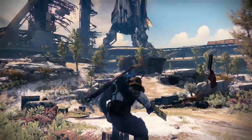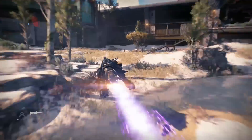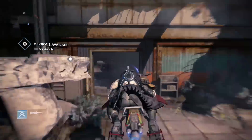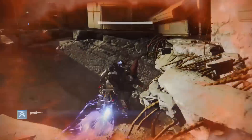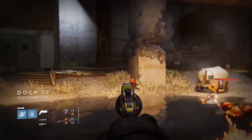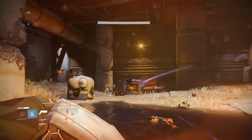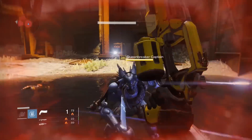Starting off, the first three can be found in the Cosmodrome. As soon as you spawn, head to the right into Dock 13, the building between the starting area and the divide — the same location as the first story mission. Inside will be a group of Fallen, and if you just hang around for a second the Queen Breaker captain will show up. Kill him and you will get a Grimoire card.